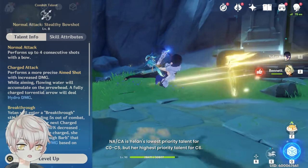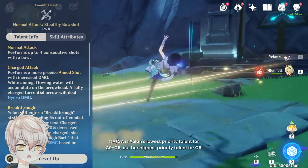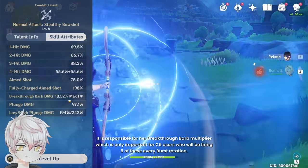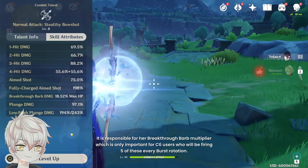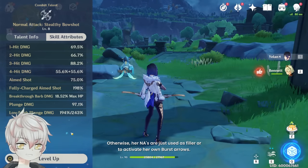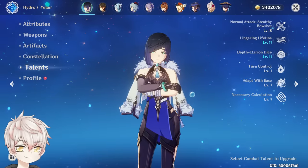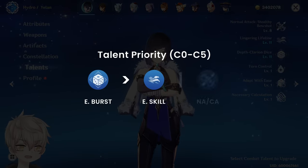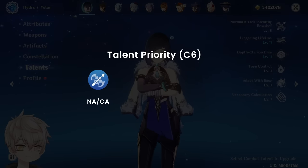Normal and charge attack is Yelan's lowest priority talent for C0 to C5, but the highest priority talent for C6. It's responsible for her breakthrough barb multiplier, which is only important for C6 users who will be firing five of these every burst rotation. Otherwise, her normal attacks are just used as filler or to activate her own burst arrows. For talent investment: for C0 to C5, burst is more valuable than skill, with normal charge attack being useless. For C6, this changes to normal charge attack first, then burst, then skill.